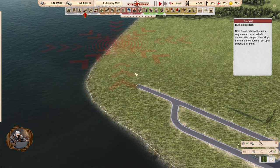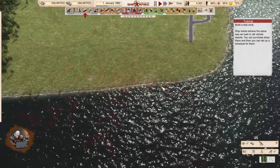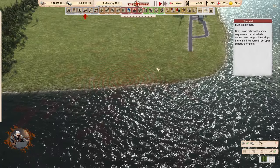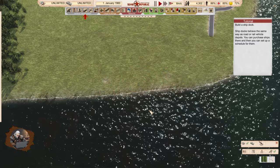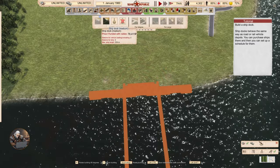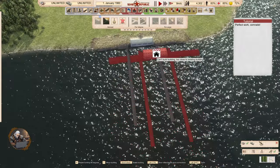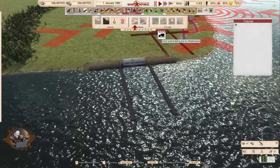Build a ship dock. Ship docks behave the same way as road or rail vehicle depots — you can purchase ships there and then set up a schedule for them. Ship docks is where we buy and store vehicles for the water, which we call ships.